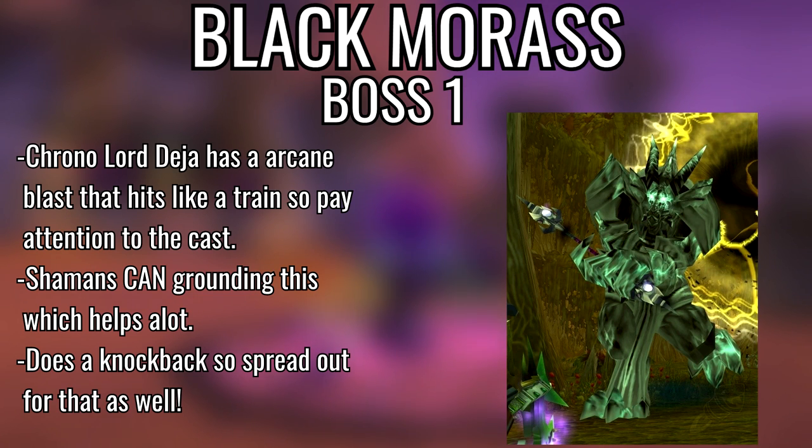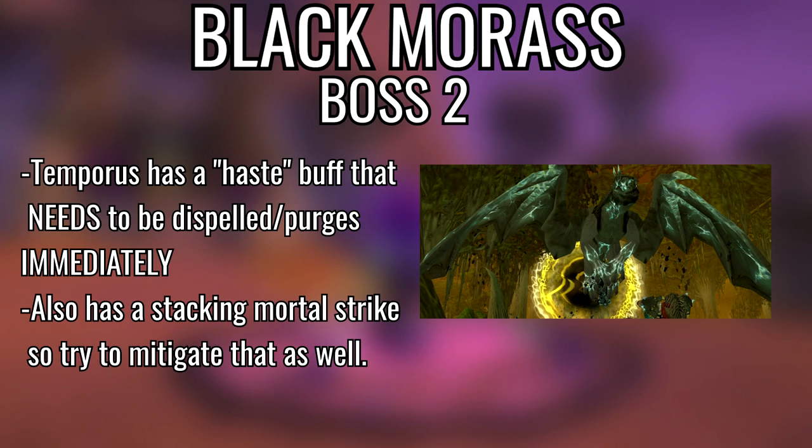Final dungeon — Black Morass, probably one of the worst dungeons because it's very boring but very hard on heroic. There's no real general trash info here. Try to drink as much as you can. Use your dragonkin defenders towards the end. Druids have Innervate and priests have Shadowfiend for mana; paladins basically never go OOM. First boss, Chrono-Lord Deja — he does an Arcane Blast that hits like a train and Chain Lightning, so spread out and be ready for big incoming damage.